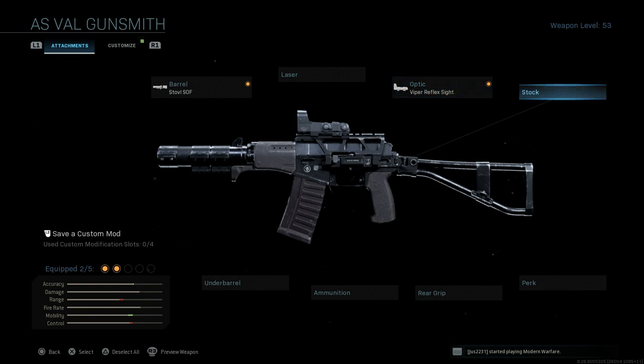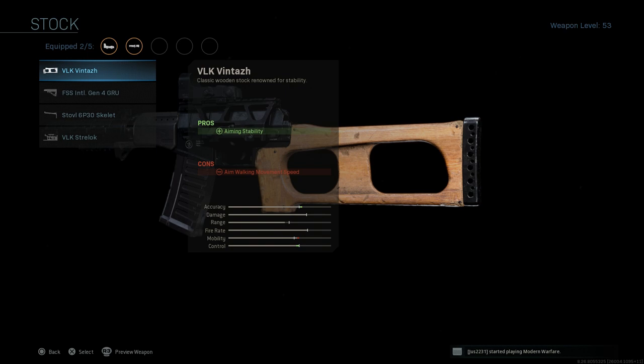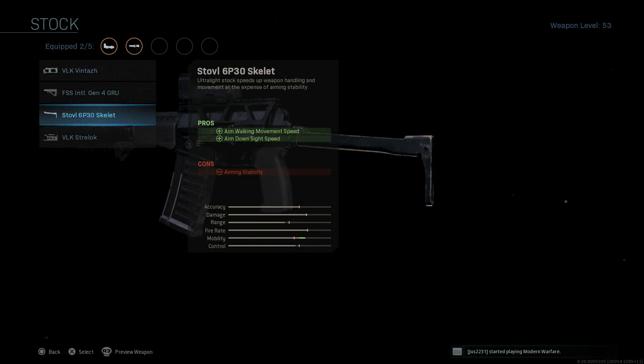For the stock, you can feel free to use the base stock which was shared on the SR3M, same as the AS Val or at least very similar. But I'm going to go ahead and swap out for the Stovall 6P30 skeleton stock — the 6P30 is the GRAU designation for this weapon. The pros are ADS speed and aim down sight speed; the cons are aiming stability. We'll go ahead and select that.